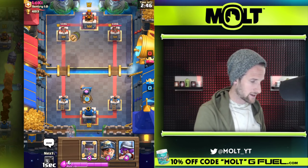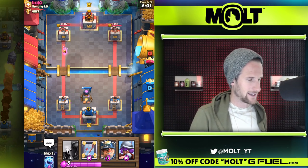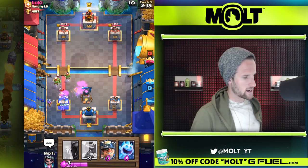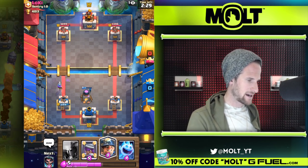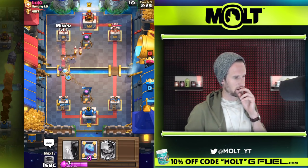I hope you guys are doing well today. It's a new day, a new dawn, and new days make me happy. Let's go ahead and drop off our musketeer right here to do some work. We've got a miner deck opponent as well. What did I do over there — why does his tower already have damage on it? Oh, it was from the fire spirits.